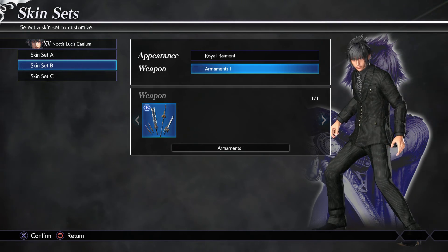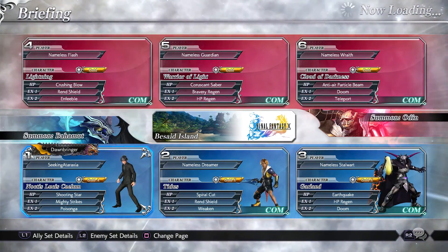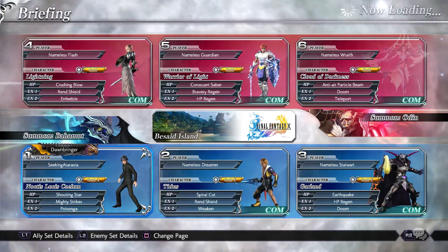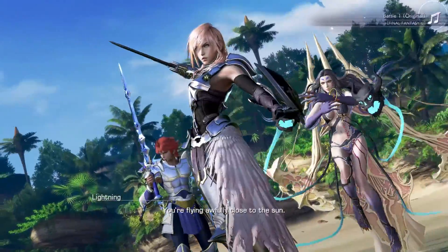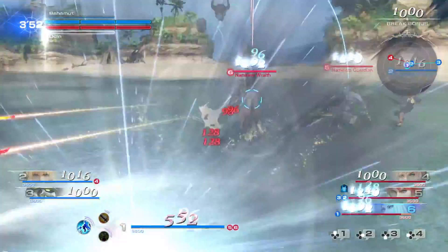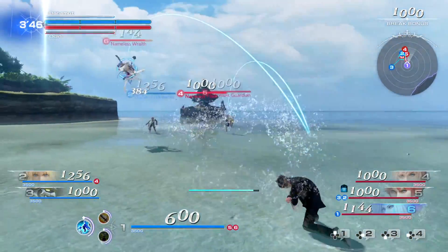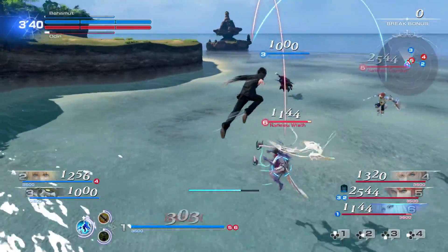Another cool thing about Versus 13 was that the people of Insomnia worshipped death. That got carried forward, although they didn't explain it — all the main characters in Final Fantasy 15 wear black and have skulls on their clothes as motifs, and they don't explain it at all in 15. Originally it came from trying to make a darker Final Fantasy where people worshipped death, and that tied into how Etro's Gate was going to come into play.